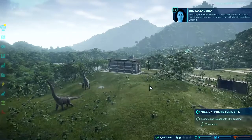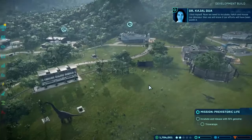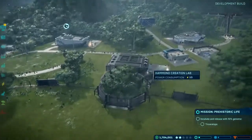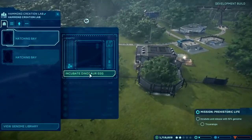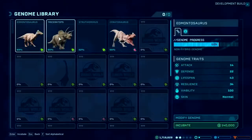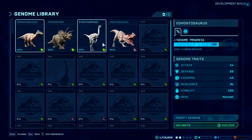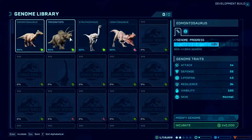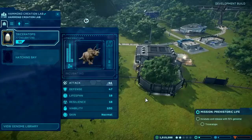Now we need to incubate, hatch and house our dinosaur. My fossil was extracted and that means I've got enough of a Triceratops genome to incubate a Triceratops egg. If I go to my Hammond Creation Lab I can see all the available genomes I have. I've only got a few here - this is just the start of the game - but one of those is my newly available Triceratops, so I'm going to incubate that right now for this mission.